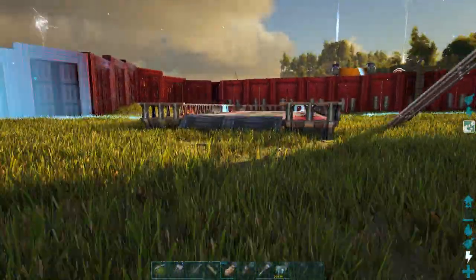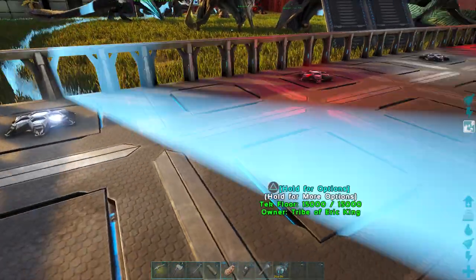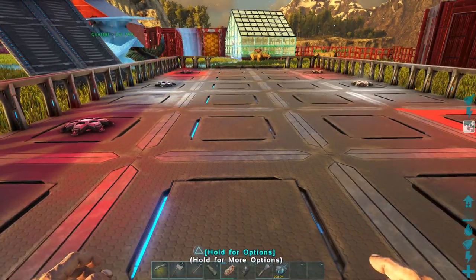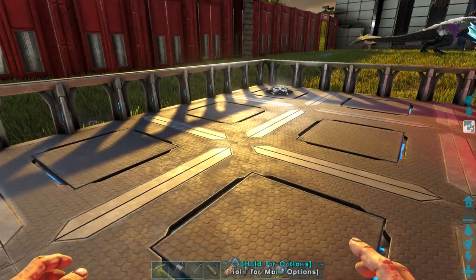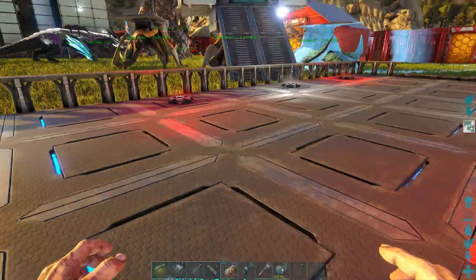Over here is a landing pad for my hover skiff, which got broken yesterday when I was doing a cave run — a carno ran into my hover skiff and broke it, which is a shame because I had something built on it. At the end of this video I'm probably going to build another one so you guys can see it and then land it here.